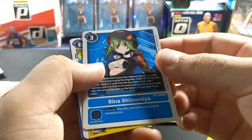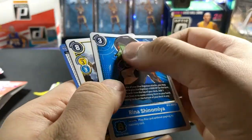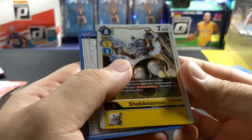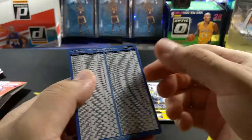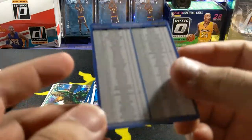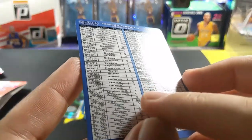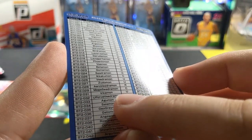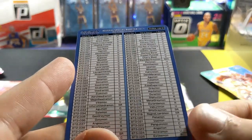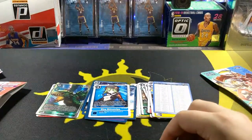Rina Shinomiya — pretty cool, look at that design, it's like the outline of the character right there. Shakkoumon, and a checklist. Let's see if Leomon is in here. I see UltraForce Vedramon right there. I don't see Leomon in here, so I don't know if he's included in this set. But BlackWarGreymon — remember this guy? Everybody wanted that card back in the day.